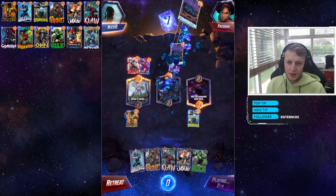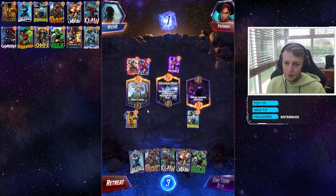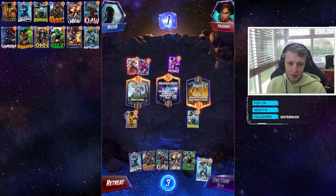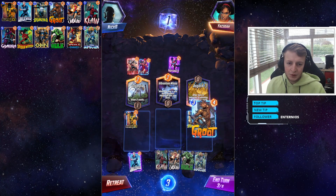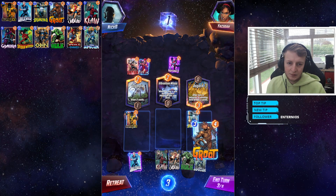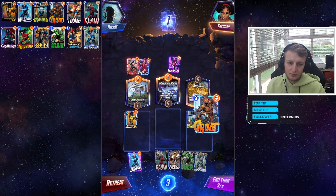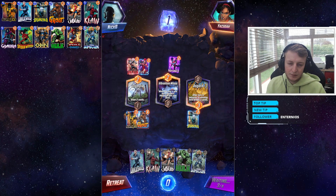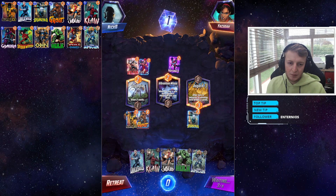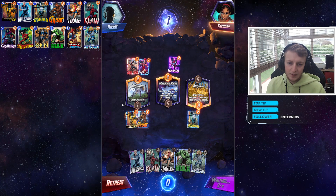I know the opponent is going to play a card here, so this is when we'd play Groot — I'm pretty sure he's going to play on his Ant-Man. Although, he's going to want to draw two cards, and I don't want to draw cards — I want them in my deck. So let's play Groot because he's going to try to play on his Ant-Man.